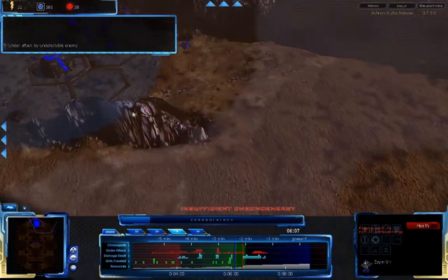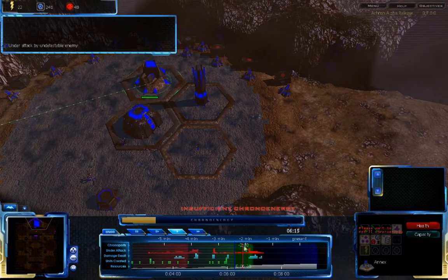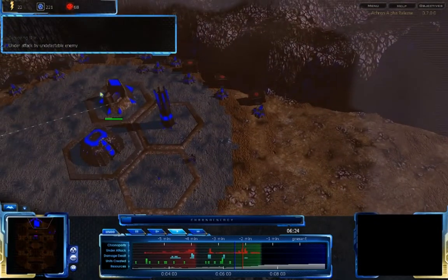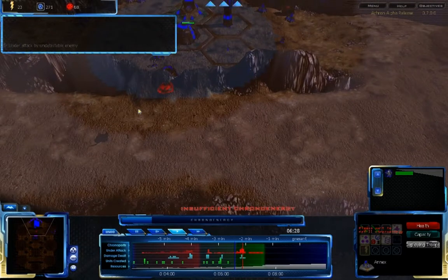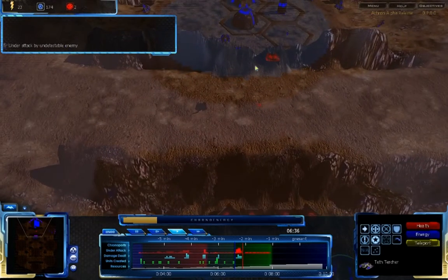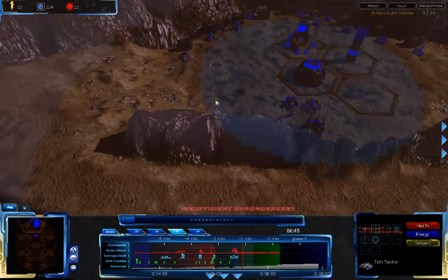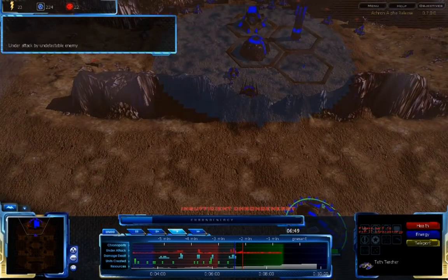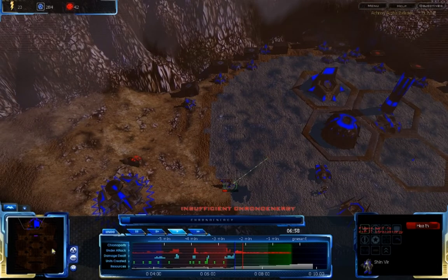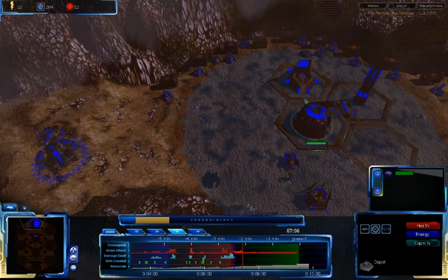It looks like he has put another attack in. I'm actually dealing more damage to him than he is to me. My Shinbeer is my only big detector, and at this point the ATHC can just go anywhere on the map and I have really no idea where it's going to be. I do see that he is planning to attack with that Lancer up there, and my Teth Turchers are going to be able to finish that off. Now that Lancer's gone but another one's coming in. These ATHCs are really getting on my nerves — they're coming from all sides and I have very few detectors. Now my Shinbeer just died, so I really have nothing left to deal with this.